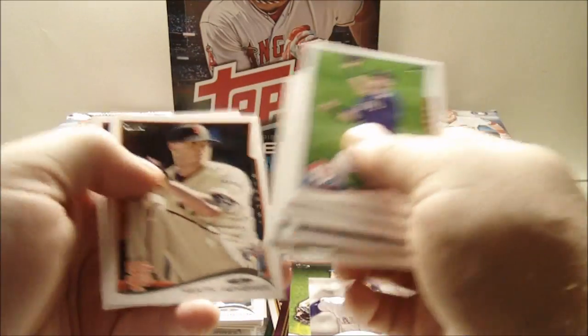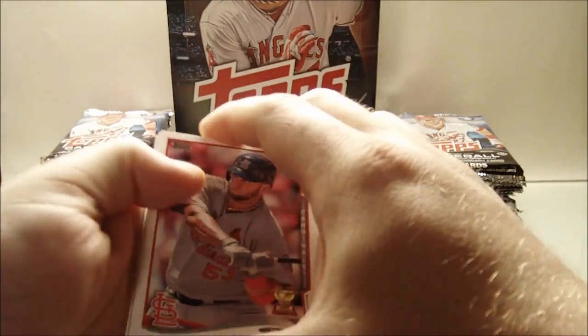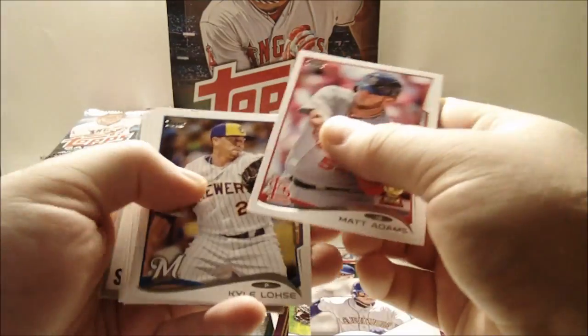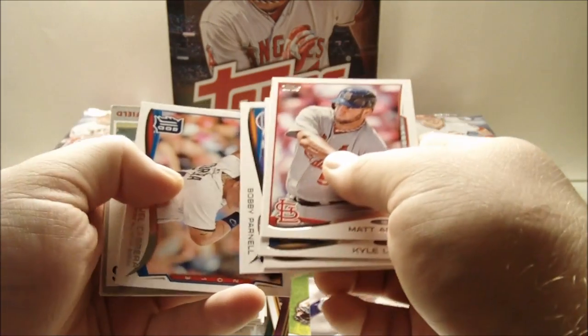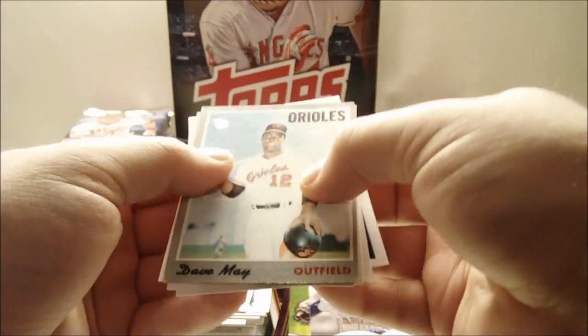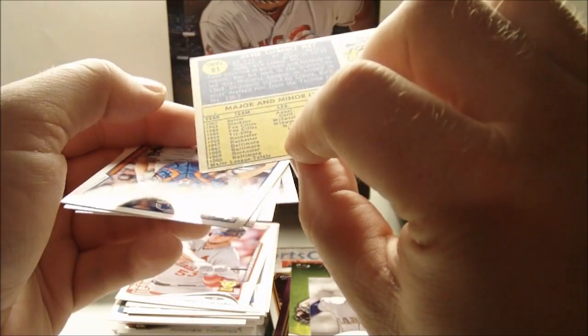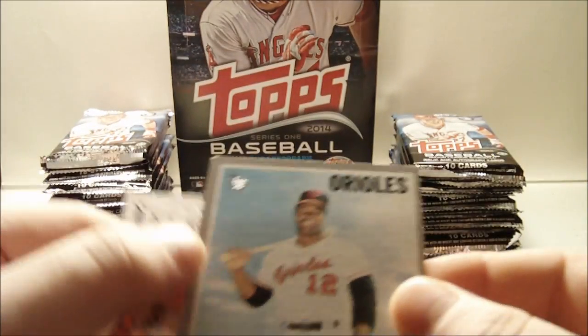Yasmiro Pettit, Trevor Plouffe, Heath Hembree, and Brian Dozier. Got a buyback in this pack: Matt Adams, Kyle Lohse, Ryan Howard, Bobby Parnell, Miggy — and what do we got? Dave May, 1970 Topps buyback with the little stamp right there.